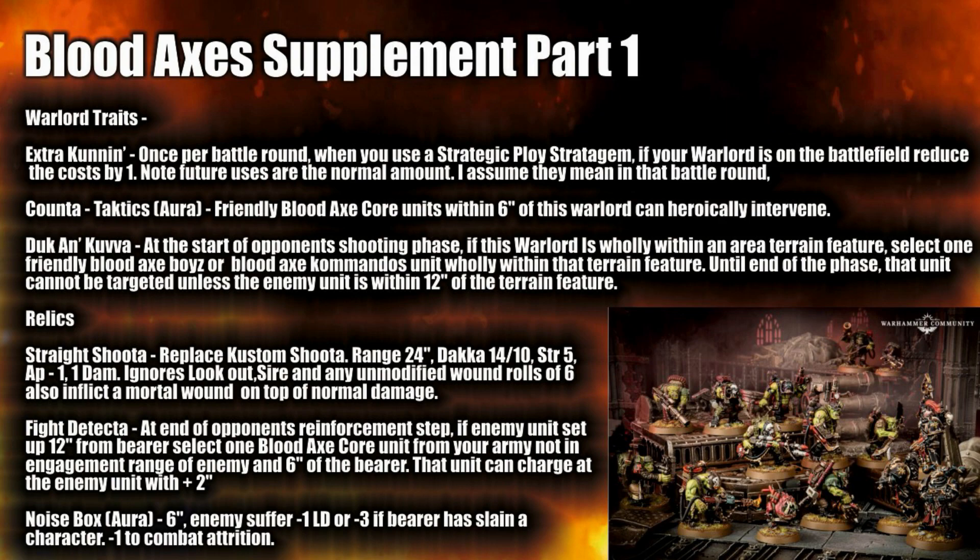The relics include Straight Shooter — replaces Custom Shoota, Range 24 inches, Dakka 14/1/0, Strength 5, AP -1, 1 damage. It ignores Look Out Sir and any unmodified wound roll of 6 also inflicts a mortal wound on top of normal damage. With 14 shots hitting on quite low results, you might get 2-3 hits, maybe 4. Ignoring Look Out Sir could be useful — you might get a wound or two with the mortal wound on top. It's interesting, especially with that level of Dakka, though accuracy is always the Orks' problem.